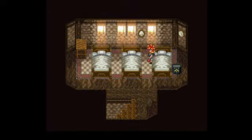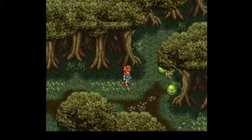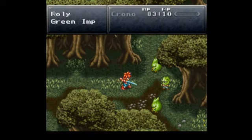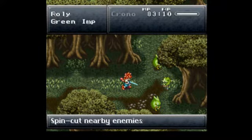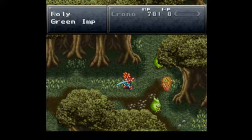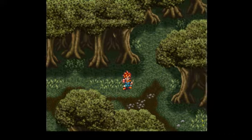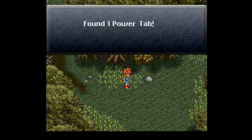Enemies are a bit cheaper in this game than I remember. All right, now that we're good to go, let's head back to the forest. We gotta fight these guys again - fun. We already got a level up too! And we got a power tab, which strangely enough wasn't there when I first came into this very spot, so that's kind of odd.